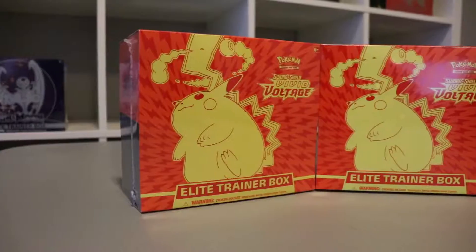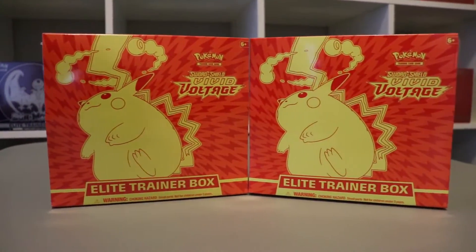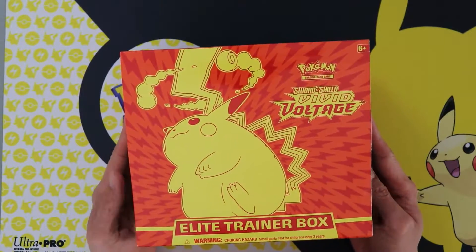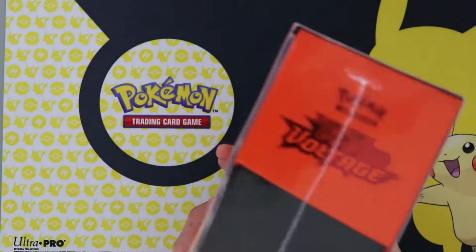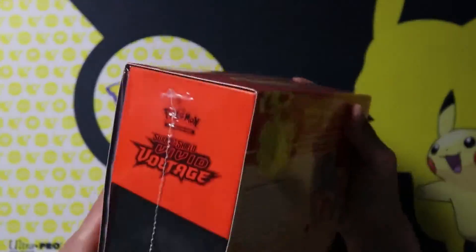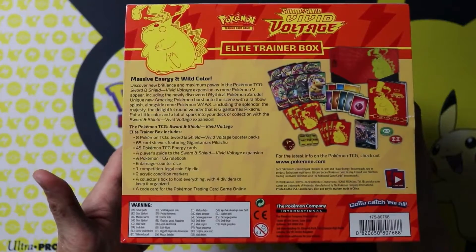Today we have the Vivid Voltage Elite Trainer box. Vivid Voltage is the newest Pokemon set and it features the one and only Pikachu VMAX. This set is really hot right now and I'd be extremely happy to crack one of the amazing rares which have a rainbow background that penetrates the border.